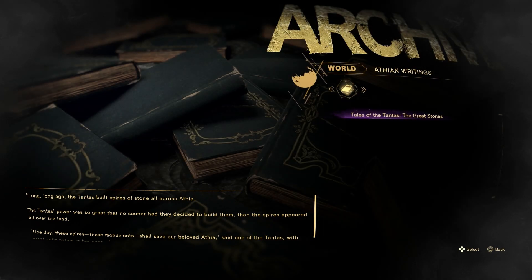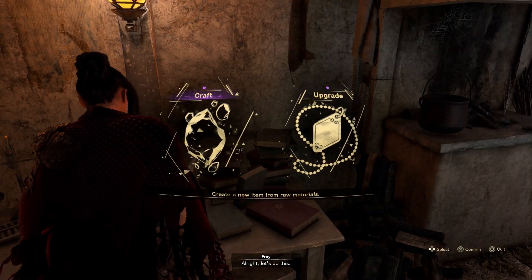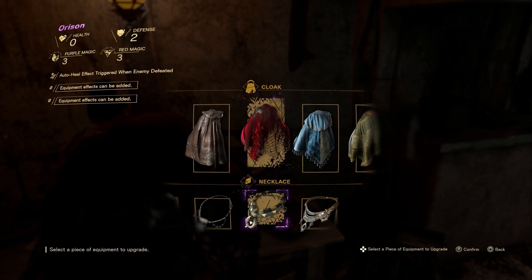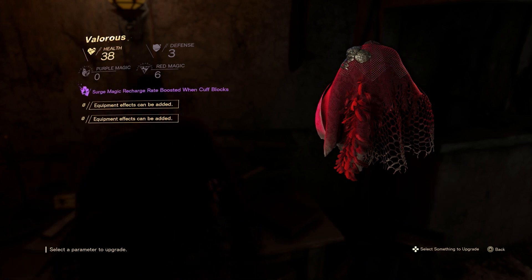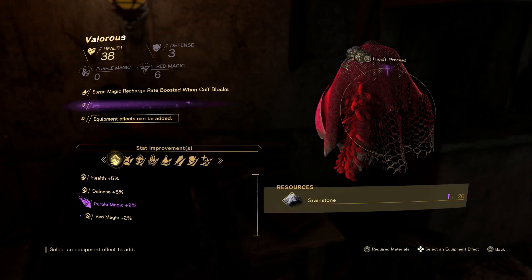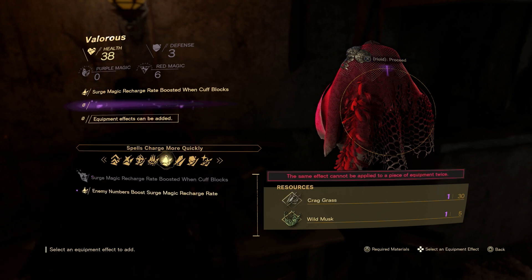A lot of stuff to pick up. Tales of the Tantes — the great stones. I guess this one is maybe for our objective. Craft an upgrade — can we upgrade something? We can upgrade our cloak and our necklace. I guess we have equipped these two. Health, defense — equipment effects can be added. Purple magic, red magic. Looks like you can do a lot to add to your stuff.